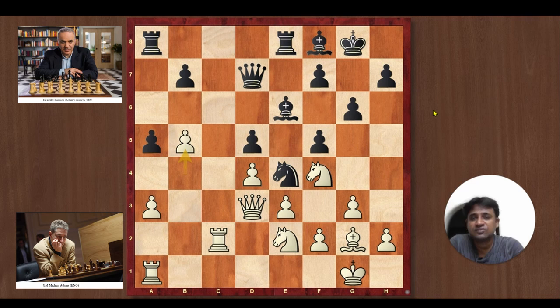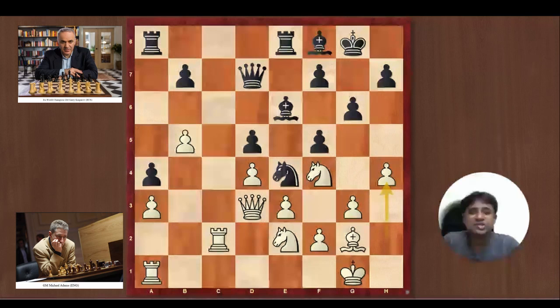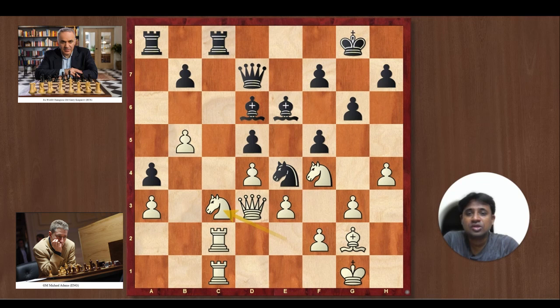White goes h4 just in case Black plays g5 — White wants to stop any nonsense. Black plays Rook c8, wanting to trade off pieces. Adams is also fine with trading pieces and goes Knight c3. You have to note that Black cannot play Bishop takes a3 because White can play Knight takes e4. So Kasparov plays Bishop takes f4, and after e takes f4, there is just no comparison between the bishops — Bishop on e6 is ugly and Bishop on g2 looks awesome.